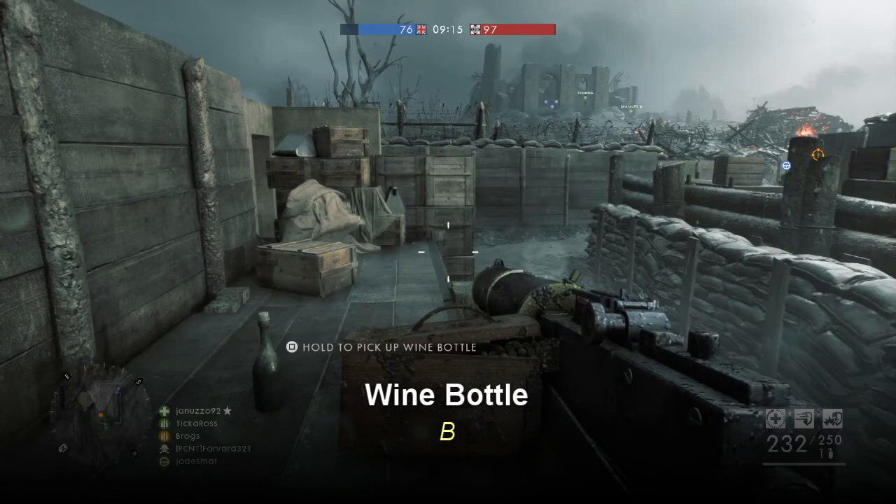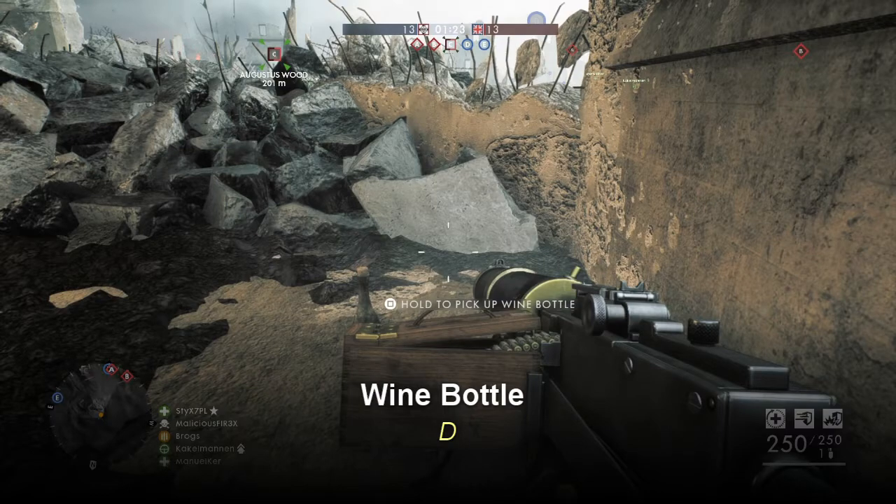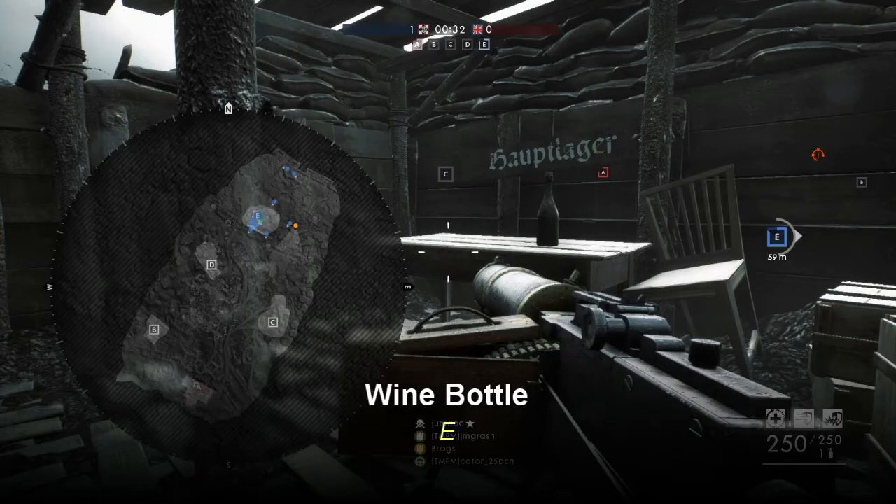Wine bottle B is located on the left-hand side of the fortified bunker at capture point B. Wine bottle C is located in a small wooded bunker about 40 meters south of capture point C. Wine bottle D is located about 20 meters north of capture point D — you'll see two ruined bunkers and it's on the one on the left-hand side. Wine bottle E is located about 40 meters east of capture point E; this is the only one you should have difficulty finding.